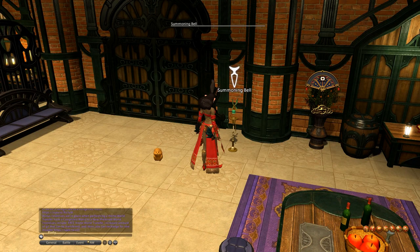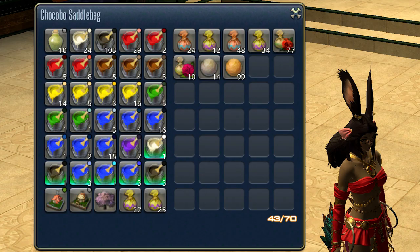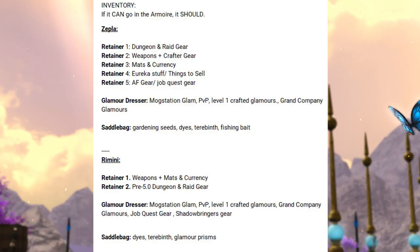Now it's time to categorize. How you group things will depend on your personal needs, but I'll show you my categories and it might give you some ideas. For the saddlebag, I really like to put dyes in there, terebinth, stuff that I won't immediately need inside of a dungeon. I have a list written down that I reference for my character, and I'll put them up on screen — both for my character and for Rimini — so you can see how two different characters have different needs.